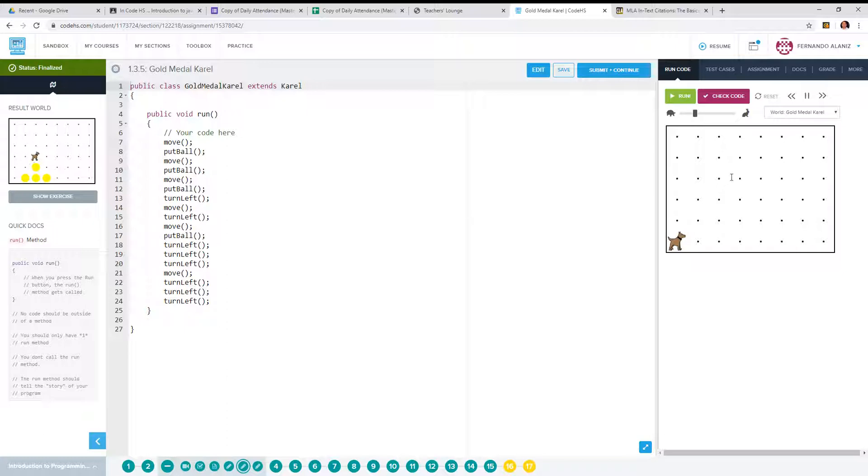Run it, make sure it's all good. If it is, copy the code. No excuse for not getting this, it's straightforward commands — they're not asking you to create any methods.